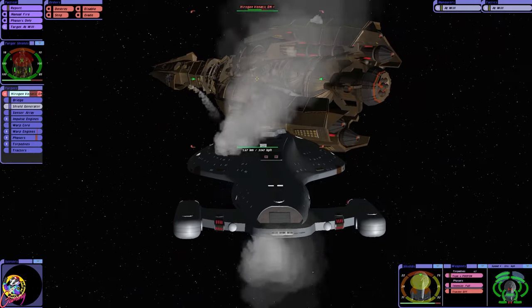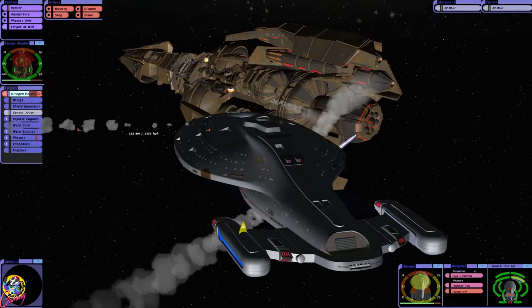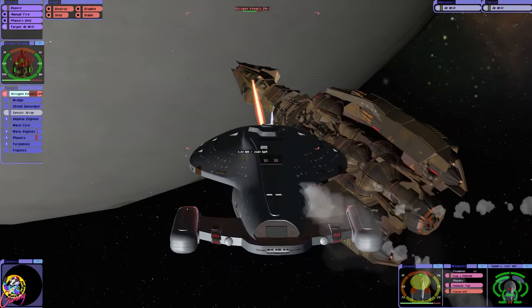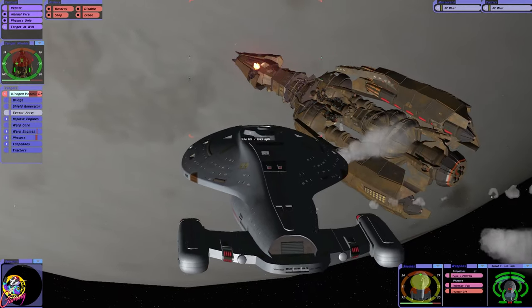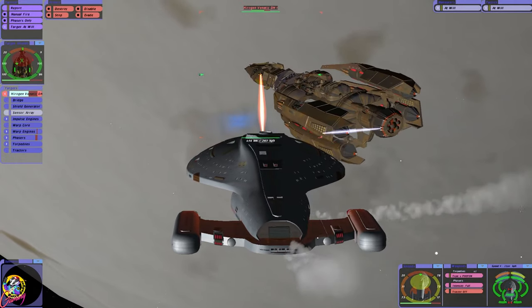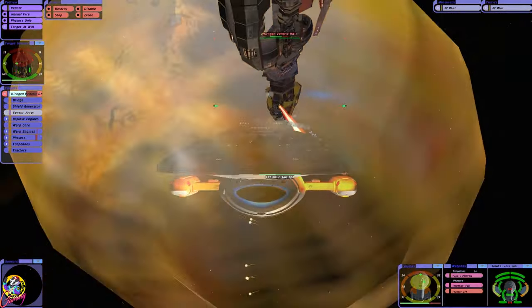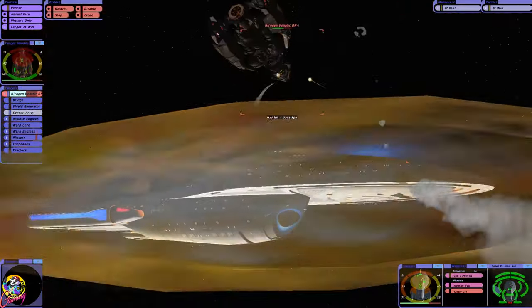Okay, we've done a little bit of damage. The shield generator — I don't seem to be able to target it. Where's the sensors? Oh, at the front — maybe try going for the head, a bit like with Klingon ships, always a weakness. Intrepid class is my second favorite starship, first being the Galaxy class.